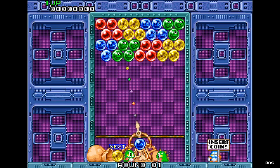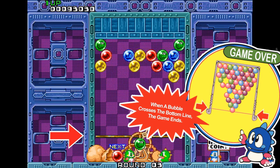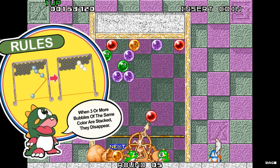At the start of each round there are pre-arranged bubbles located at the top of the board. You have to clear all the bubbles from the board before they hit the bottom line. Bubbles are removed by forming three or more of the same colored bubbles.